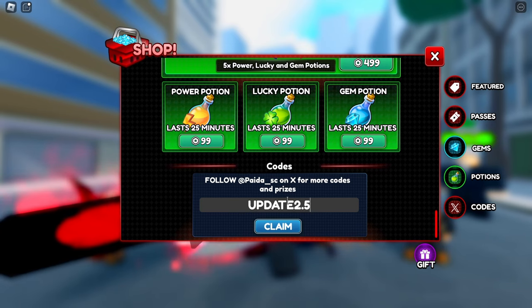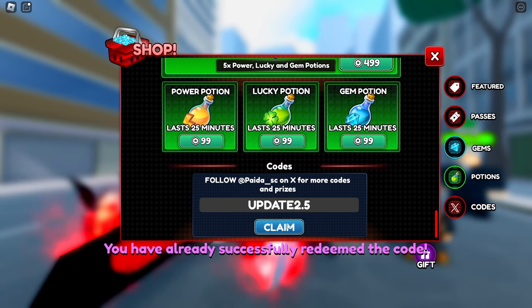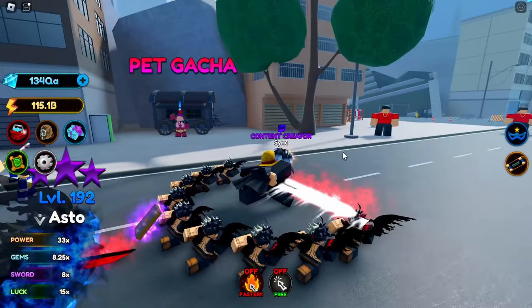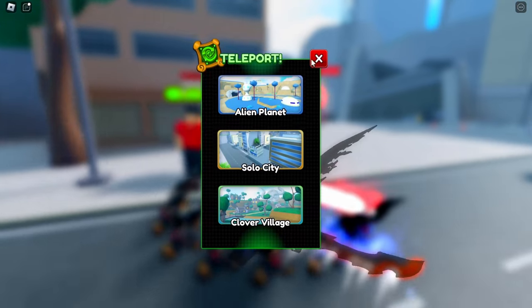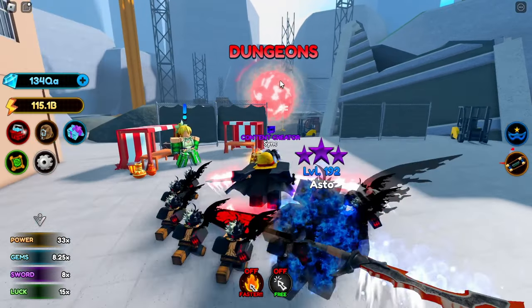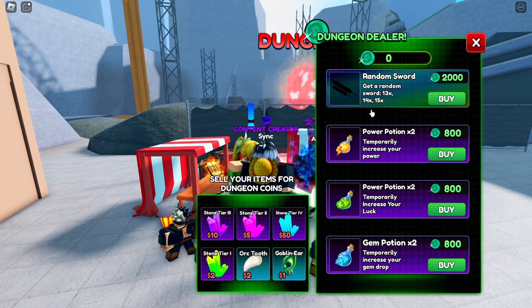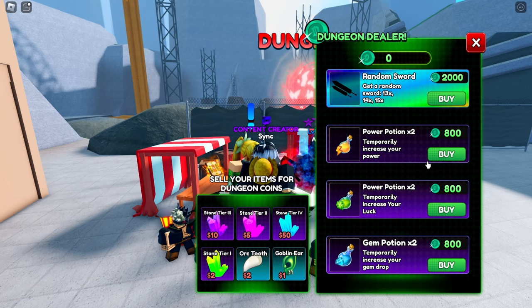Let's get started. We got a new code right here — it is 'update2.5' — and successfully redeemed. I think that gave us a bunch of boosts. Here in the solo world, which is the solo city, we got this NPC right here. I'm guessing this is the shop. We need 2000 to get this sword, and I'll get a random sword 13, 14, or 15 times — that's probably the best sword in the game right now.